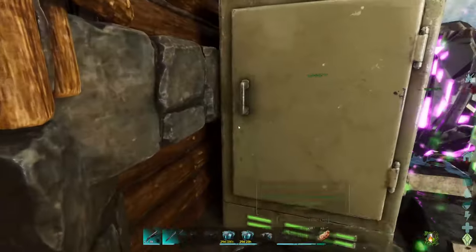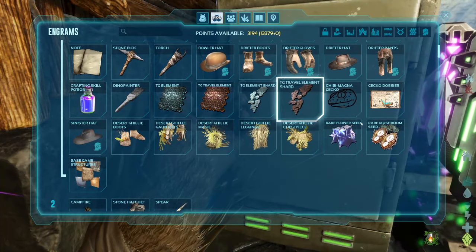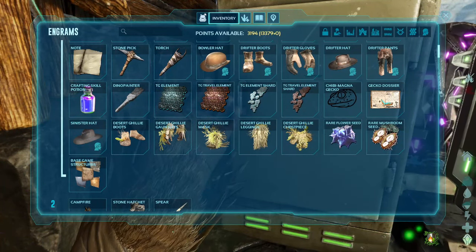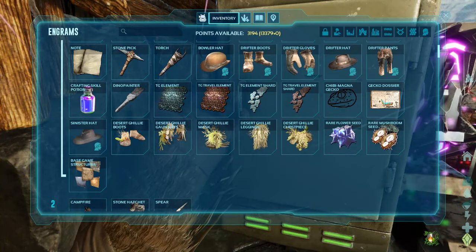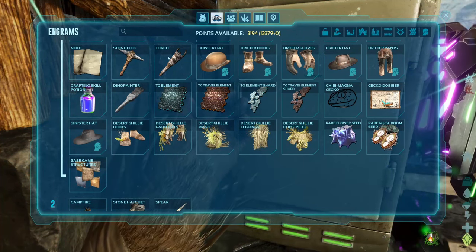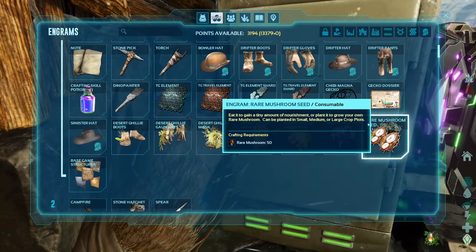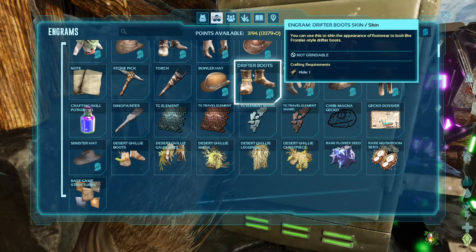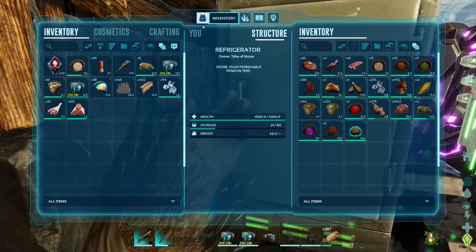I used to have this seed mod where I could craft rare flower, mushroom - yeah, this stuff. I added it back - I removed it for a little bit because it wasn't getting updated and it has a big problem: it just insta-produces a full stack with no time, no nothing, no matter the settings. I don't know if I want to keep it, but I still want those things to be farmable. There used to be one back in ASE that was really good and that never had problems - well it did have a couple problems every now and again, but it got updated.